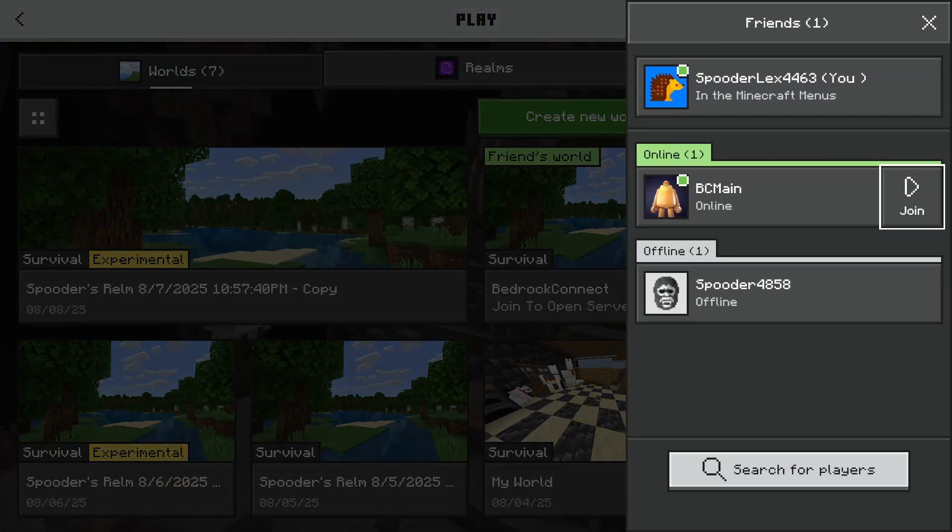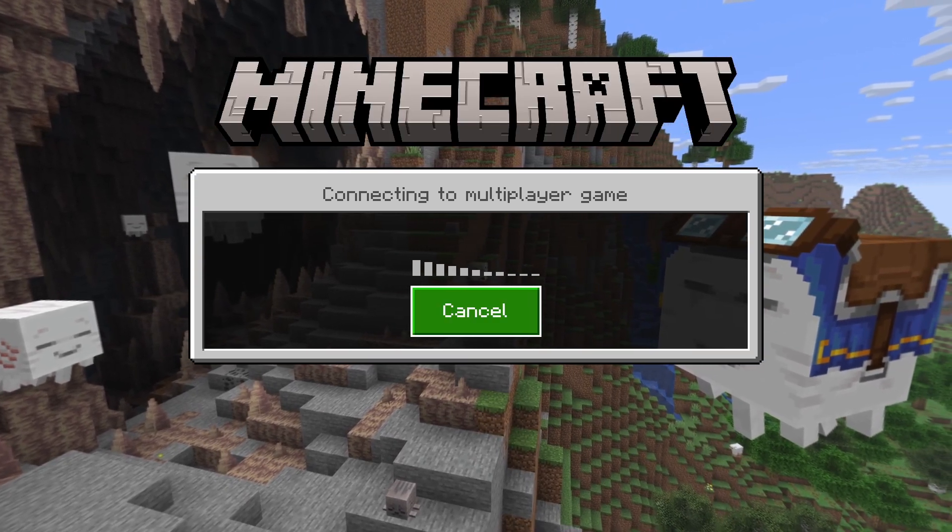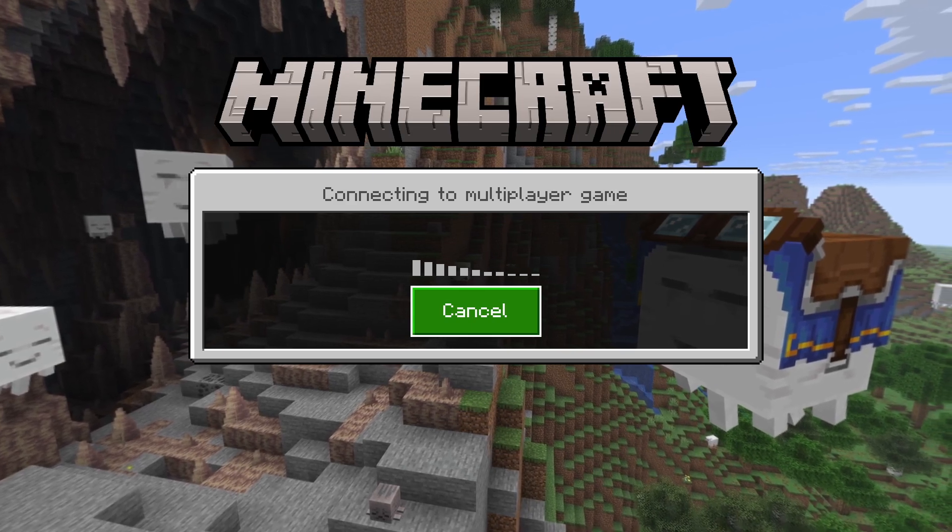You'll see bcmain has a Join button right next to him — click Join. If you still don't see the Join button next to bcmain's name, you might have to reset your game or reset your console.